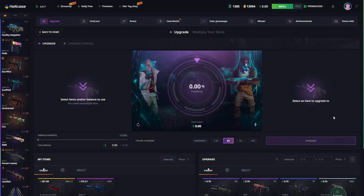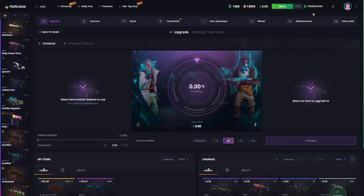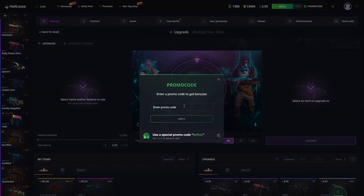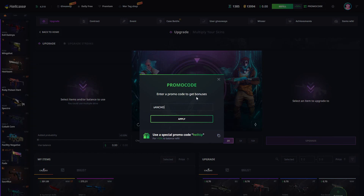What's up guys, it's Sancho back again with another video. Today we're gonna be playing on Hellcase.com once again. We have zero dollars in our balance, but we have two skins that we are gonna upgrade. If you'd like to play on site, click on the promo code section in the top right corner, enter the promo code Sancho and you get 10% to your deposit, plus 70 cents if you haven't played on site before. If you deposit a hundred dollars, you can get a tenner for totally free. With that said, let's get straight into the video.